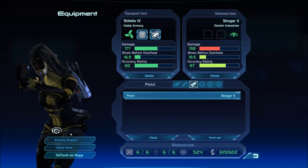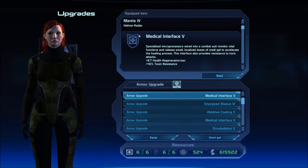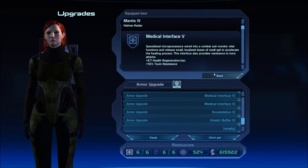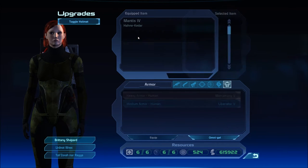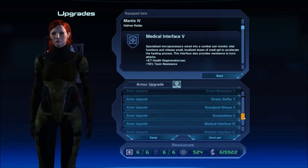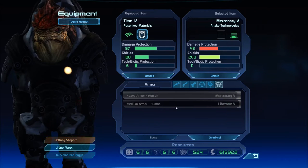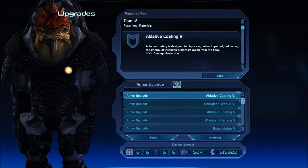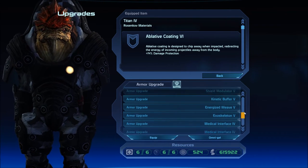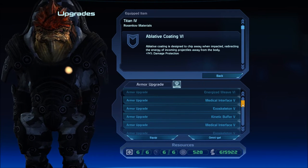Now we got some kind of armor upgrade. We already have Medical Interface — oh my god, look at all these. Medical Interface 5, five, five, four. He has a Blade Coating 6. Alright, so let's get rid of these. Sorry guys, I'm just trying to keep this inventory under control here.